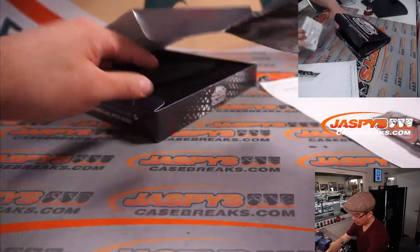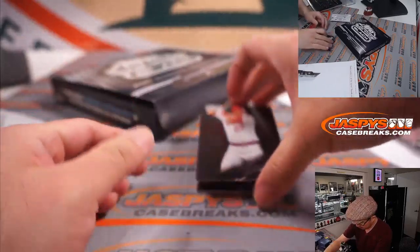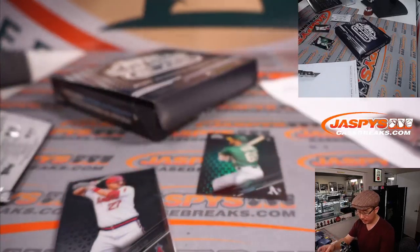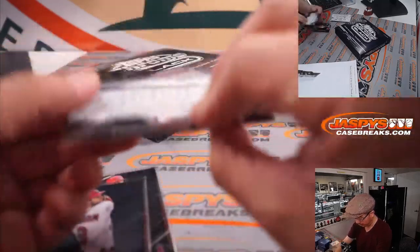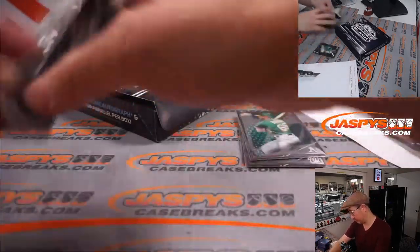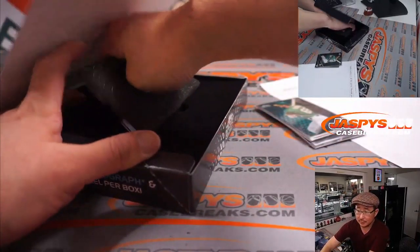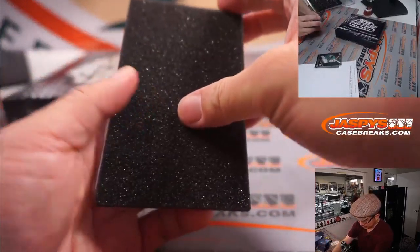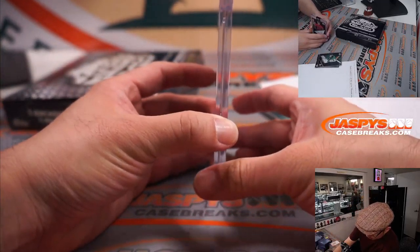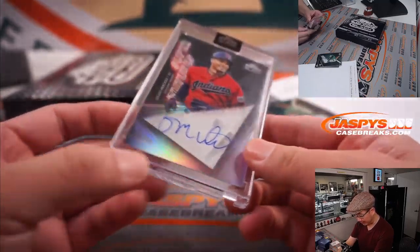There is the pack underneath the encased card here. Let's do this first. What do we got? We got a nice Mike Trout, Carter Keeboom, and the numbered card is Seth Brown, 13 out of 99. And the encased card — good luck, Dusty — we got a Super Futures autograph: Oscar Mercado for the tribe, 17 out of 99.